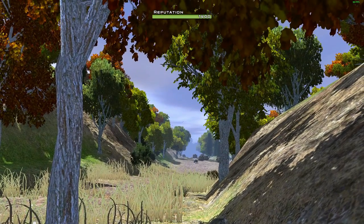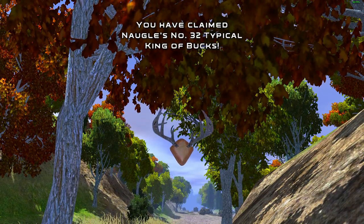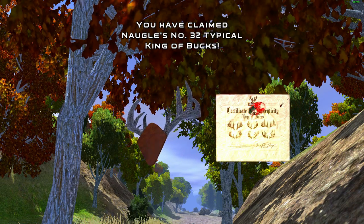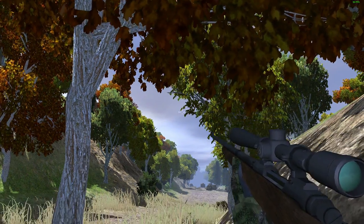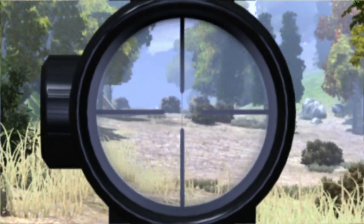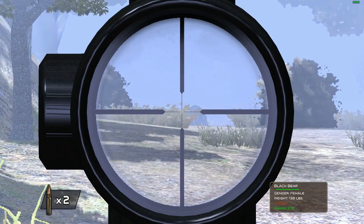There we go - he's finally down. What a beauty! Definitely not as insane as the last one we took out, but this one is a typical so it's bound to not look quite as crazy since all the others have been non-typicals. That's still a really good looking deer. Let's see if we can get that black bear down as well.